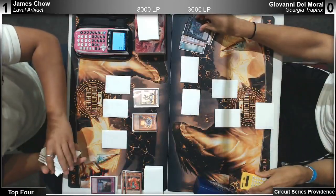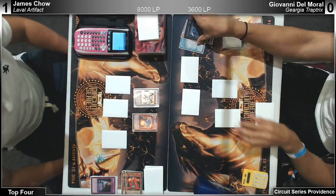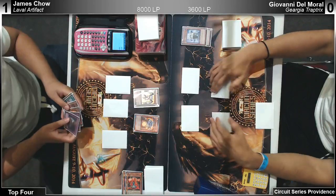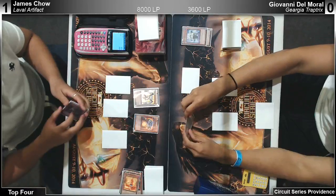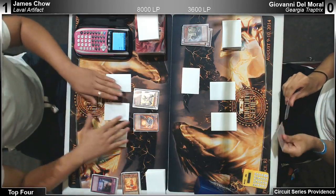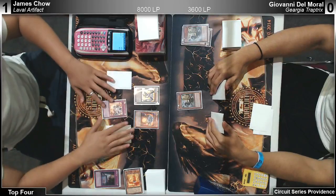Does James know that Giovanni doesn't play Deep Prison? Giovanni mains two Deep Prison but probably sided it out — it's not really that good against this matchup. Once they try to kill you they don't clear your field — they just go in. They have Maiden just to pop backrow, so it's not a reactive card. You want chainable cards.